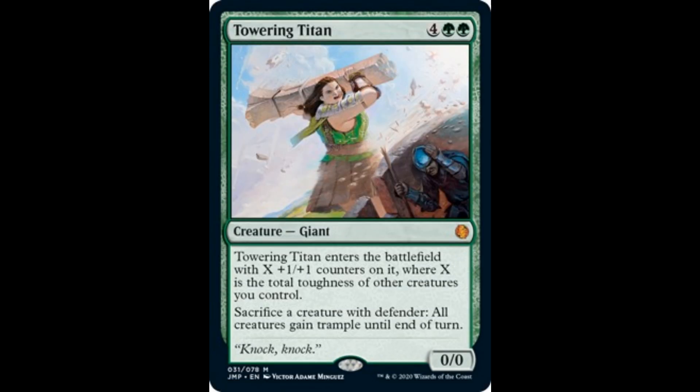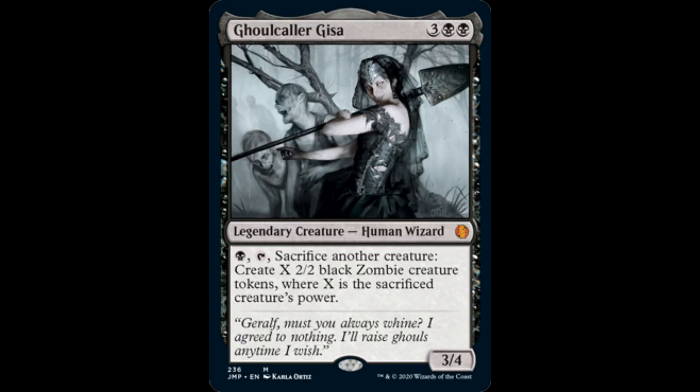Covering Titan: 4 and 2 green. When it enters the battlefield, it enters with X +1/+1 counters on it, where X is the total toughness of other creatures you control. Sacrifice a creature with Defender, or creatures gain trample until end of turn. Gaukolar Gisa: 3 and 2 black, it's a 3/4. For 1 black, tap, sacrifice another creature — create X 2/2 black zombie creature tokens, where X is the sacrificed creature's power.